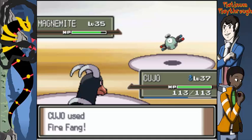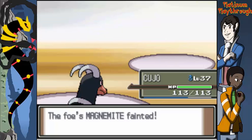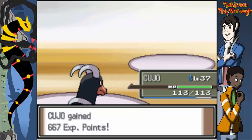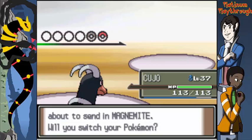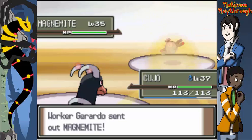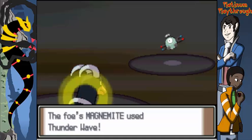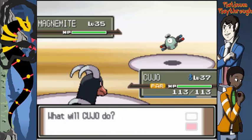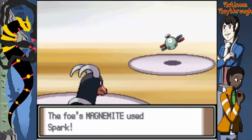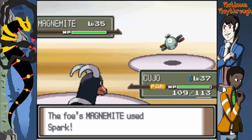The first shiny I encountered was a shiny Wingull in Pokemon Sapphire. I was young and didn't know much about Pokemon, so whenever I had a question I'd ask my brother Patrick — shout out to Patrick, he's watching. I ran into the shiny Wingull and didn't know shinies were a thing. It was flashing and green, so I asked Patrick. He said just catch it, so I did.